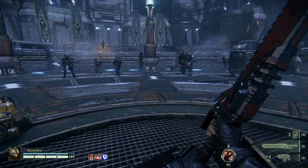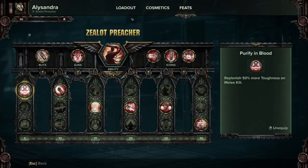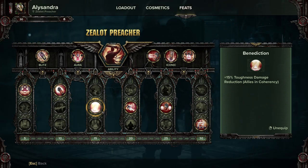The talents I'm running are pretty bog standard for a preacher at the moment. I'm using Purity in Blood to replenish 50% more toughness on melee kills, because I'm using melee most of the time and only switching to the bolter to clear out heavy armor. Bloodletting gives 10% melee crit chance for 3 seconds on melee hit against bleeding enemies — crits make things bleed, so I'm trying to stack as much crit as I can. Benediction gives 15% toughness damage reduction for all allies in coherency, and please stay in coherency as much as you can — the game really wants you to, and so do I.